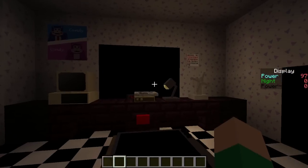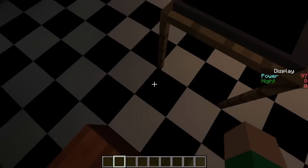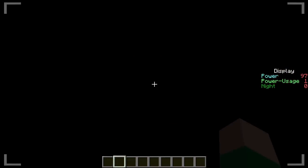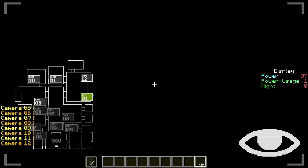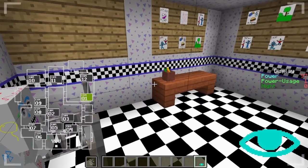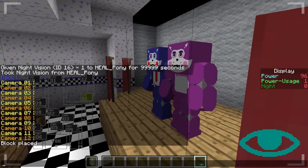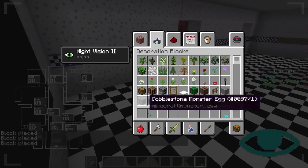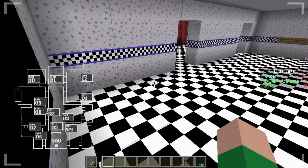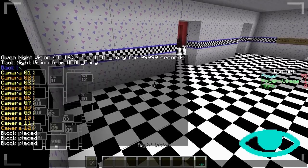There's a chair behind you and a barrier so you can't accidentally climb on it. To activate the camera, you look down at the tablet and it opens up — no button needed this time. You can go around to different cameras, and in your left hand's off-hand slot will be the map. You can hit F to see it but I wouldn't recommend it because it'll be on your right and the display will be in the way.